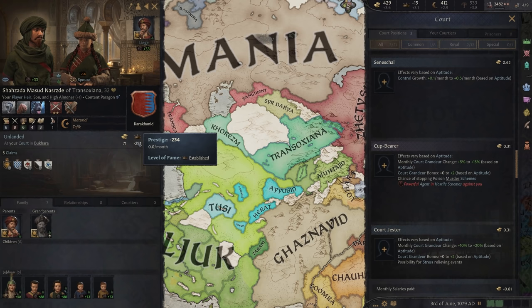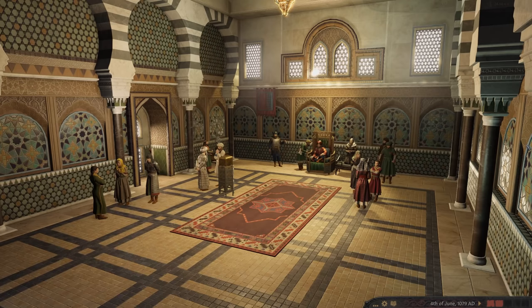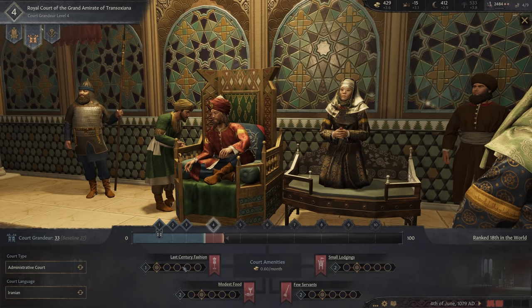Apart from these titles, you can invest in your court's fashion. At higher levels of fashion, courtiers and guests will get a boost to their prestige. This applies to your family — children and adults — just as it does to everybody else, but only to the people actually at your court. They cannot be landed, because that means they're not at your court.